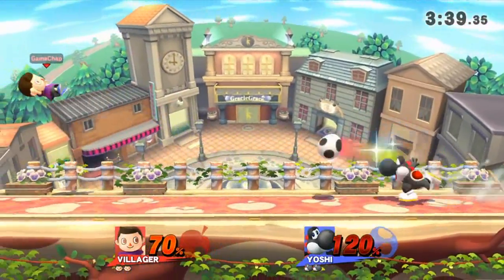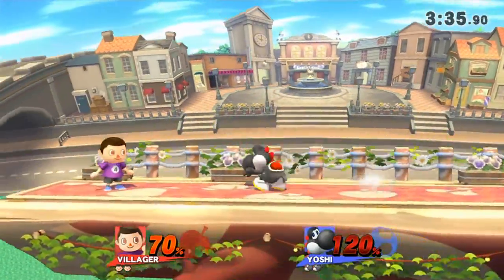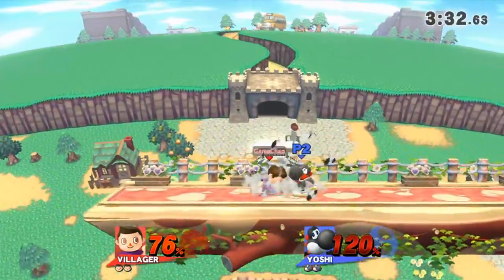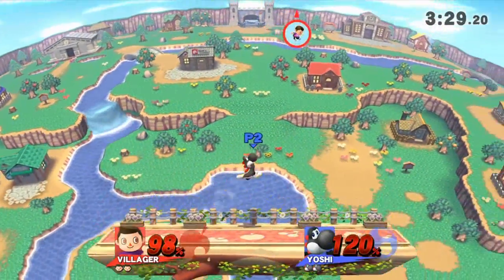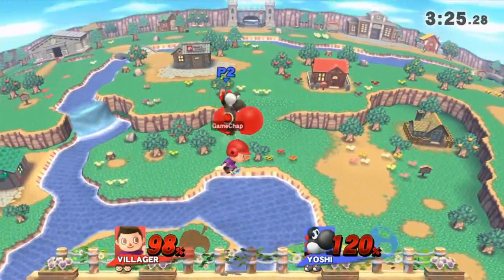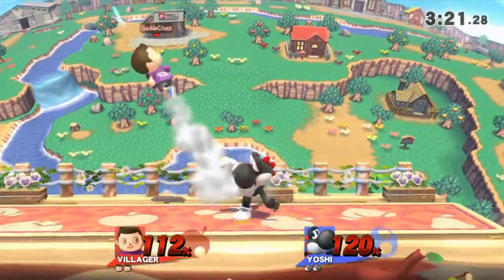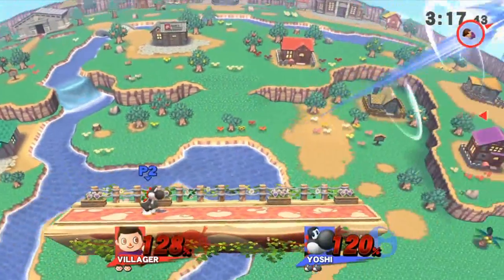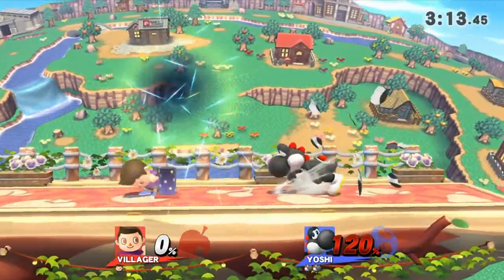Villager's pocket move — his standard B — I just used that. I'd question its usefulness, it's quite situational. Perhaps if you're fighting Samus, you could use the pocket attack against her charge shot. Yoshi's smashes are much easier to land than ours. He has a superb aerial game — very dangerous character indeed. He's just starting to put the pressure on, and we tried to smash him but he outranged us again. Villager's tiny little range is a shame, really.